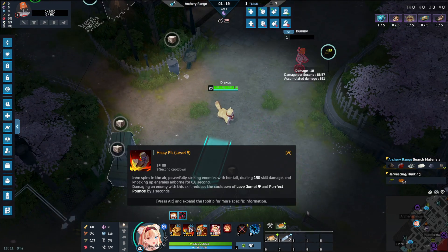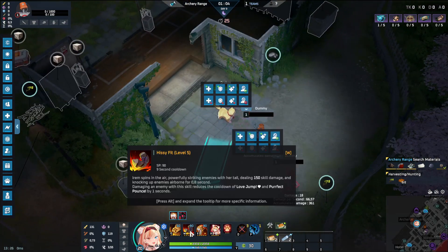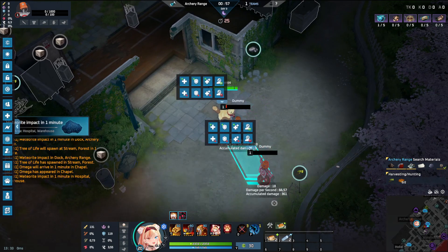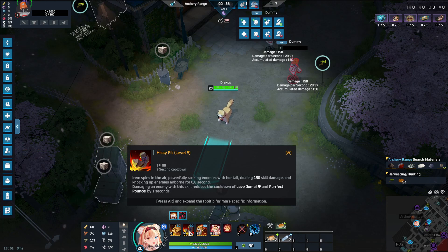Her W is called Hissy Fit. She jumps in the air and deals line damage in front of her — not below her but right in front, so it's easy to miss if you're not careful. You can see the blue telegraph showing where it will hit. It does a lot of knockback — it's a pretty strong ability. They tied her CC moves into her W, which makes it more effective to communicate between the two forms, so you're not confused.